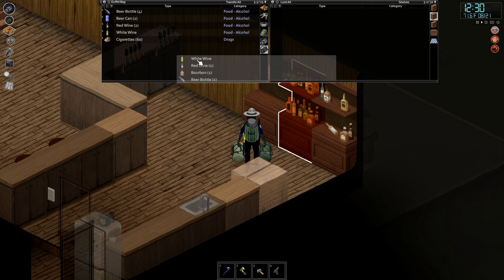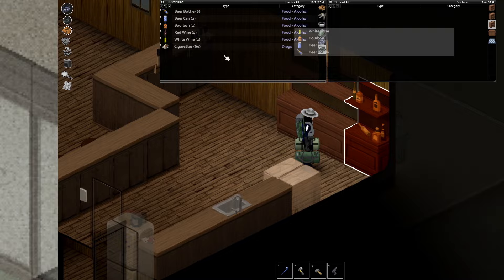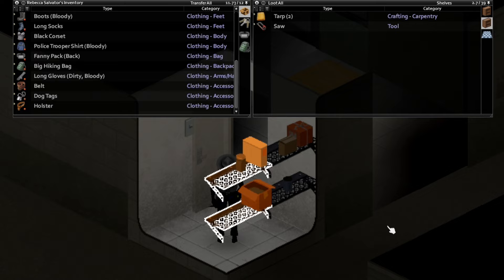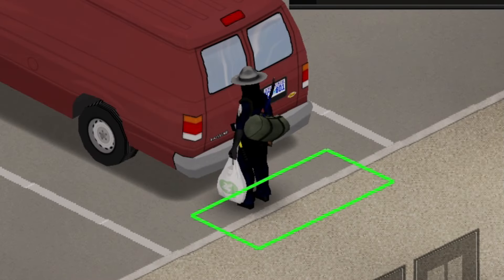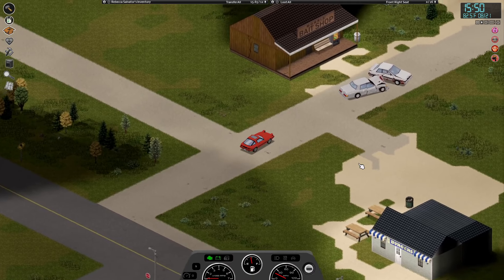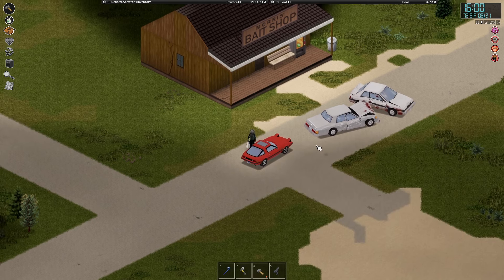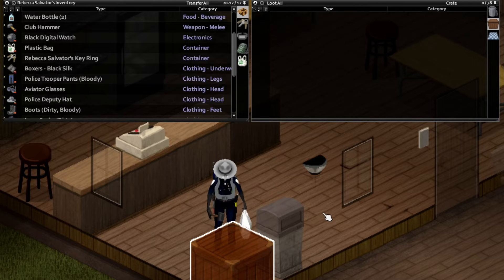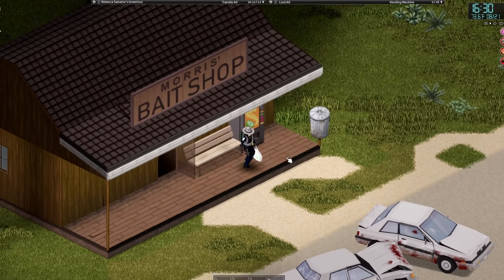I get inside the bar to get my hands on some alcohol. Liquid courage doesn't expire, it's packed with calories, and it can help me sleep if I can't for some reason. I then check out the laundromat and end up finding another mousetrap, which is nice. I head to the nearby grocery store and grab some non-perishables. After that, I visit the fishing store or bait shop — it's not too far from this area. I grab whatever will help me in the long run. My carpentry level isn't high enough to safely grab those water barrels yet.